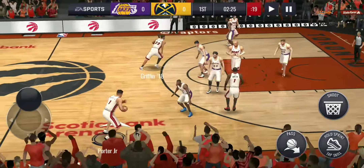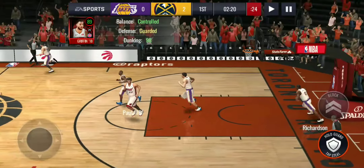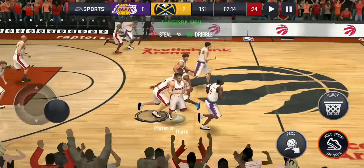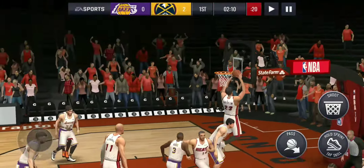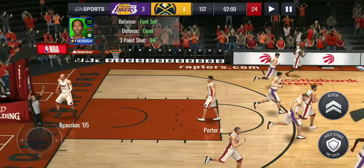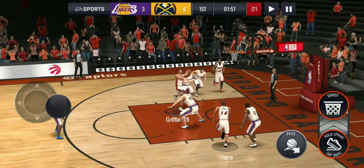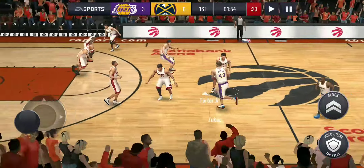Give it to Blake — pump fake, let's go! We get a steal. Alley-oop to Blake — is he gonna catch that? Yes he is! So this is about to be a good second gameplay. Pump fake — slam dunked by Blake, he's got six points now.